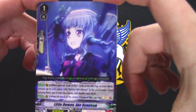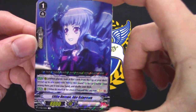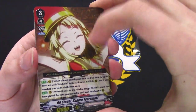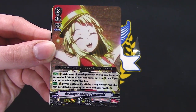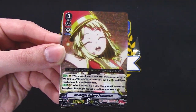When it attacks, boost, soldier challenge — Ako Urugawa. A VR in the first pack! 'On Stage Kokoro Surumaki' — when placed, search your deck for one card with 'Michelle' in its name, call to rear. This is just so funny.